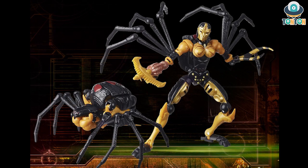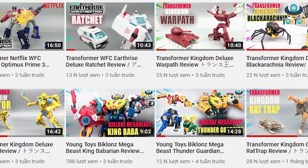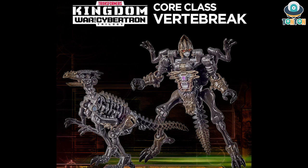Cheetor, Warpath, and Black Arachnia — you already have the reviews of them, so feel free to check them out in the description. Other than that, we have some new images of Megatron T-Rex and Optimus Primal, and a new core class Ventbreak which is also a fossilizer.